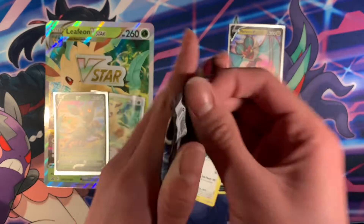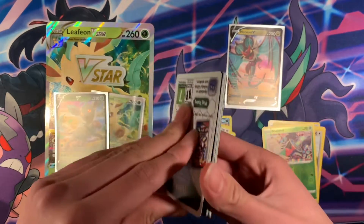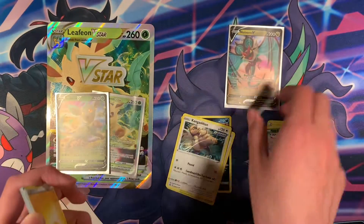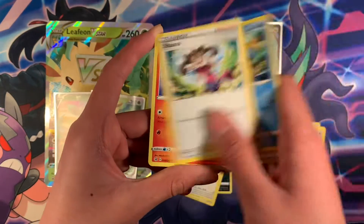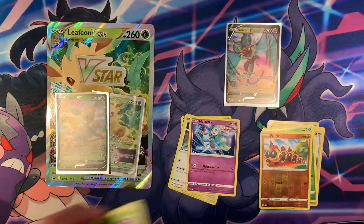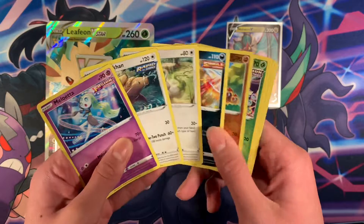The last pack of the video is Fusion Strike. It's another white code. These boxes don't have the best pull rates — usually they get at least a Full Art graphic, maybe a V card if you're lucky. So yeah, these were the pulls. Pretty bad, I would say — not the best.